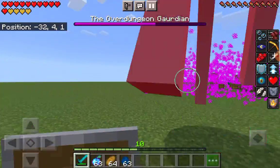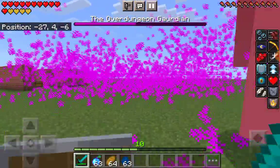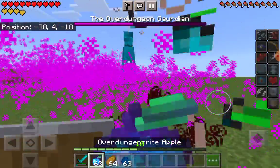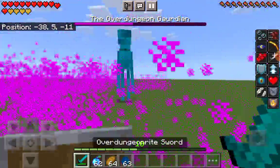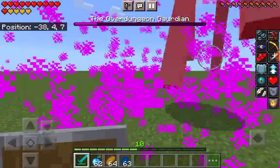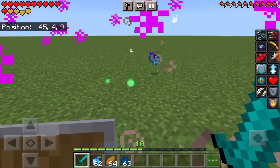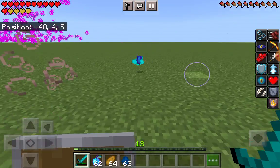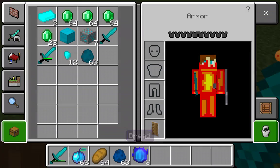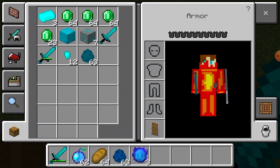I'm just going to fight him. You kill him and he gives drops - these are random, you get different amounts each time. I got some of this and some of this. You can get any Over Dungeon Right thing except for the tools.